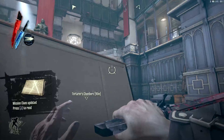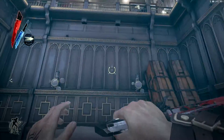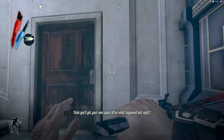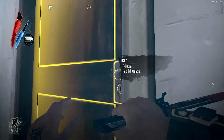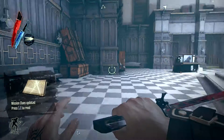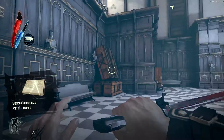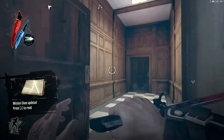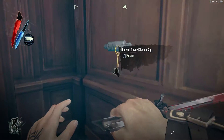Enough wandering and wasting time — let's actually get back to the goal at hand. Careful in this area: there are three levels of zone here, and guards are patrolling all three. The Dunwall Tower Skeleton Key we got in the mission with Lady Boyle. Enough clowning around — I'm going to go ahead and end the video in this hallway.